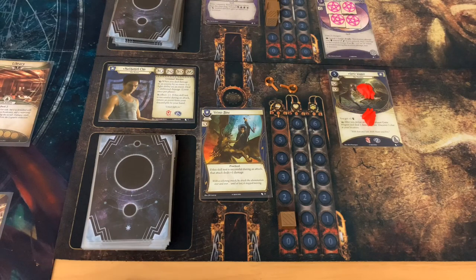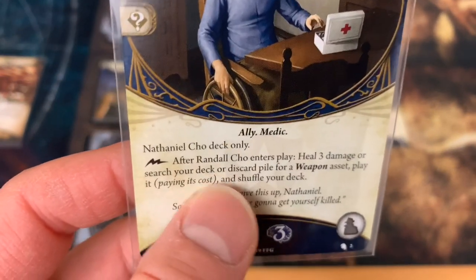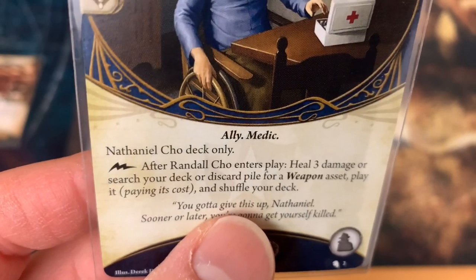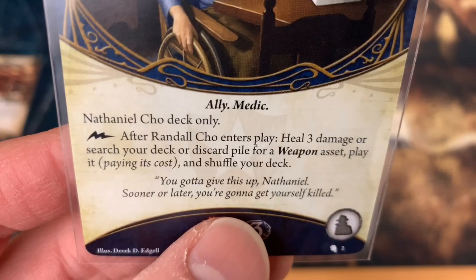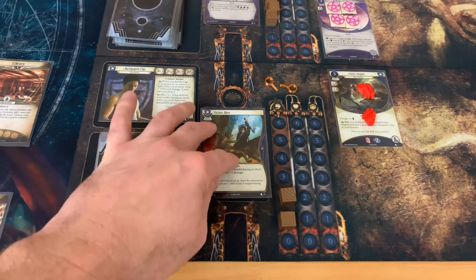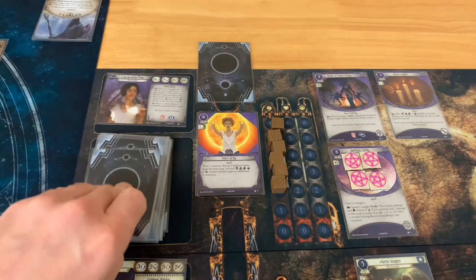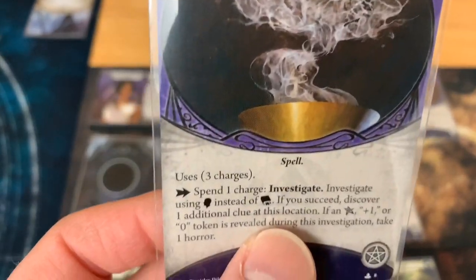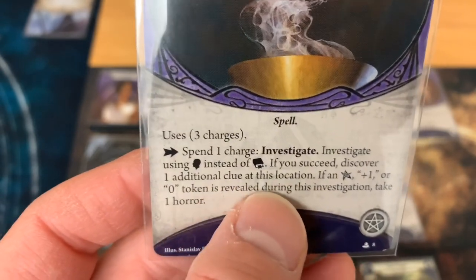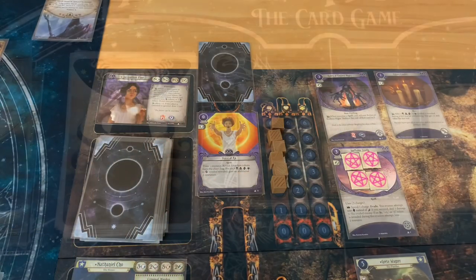In the upkeep phase, both characters unexhaust, gain a resource, and draw a card. Nathaniel draws Randall Cho — his personal ally and a medic. After Randall Cho enters play, heal three damage or search your deck or discard pile for a weapon asset, play it paying its cost, then shuffle your deck. Quote: 'You've got to give this up, Nathaniel — sooner or later you're going to get yourself killed.' Jacqueline draws Clairvoyance — three charges, spell; spend one charge to investigate using willpower instead of intellect; if you succeed, discover one additional clue at this location. If any Elder Sign, plus one, or zero token is revealed during the investigation, take one horror. This is exactly what we needed — a top deck draw at just the right time.